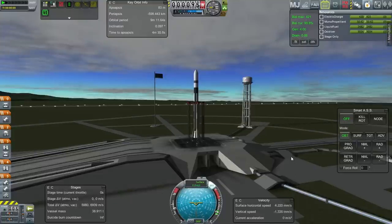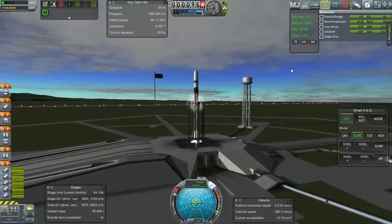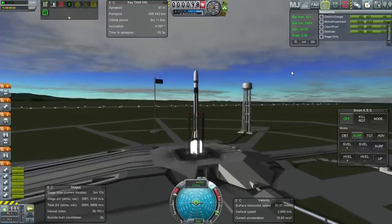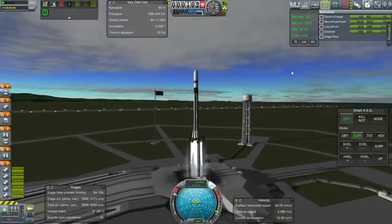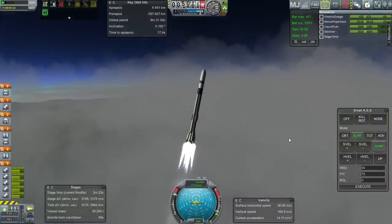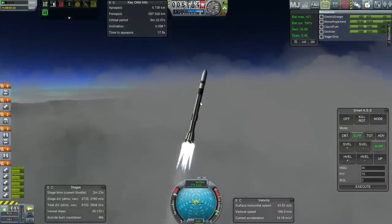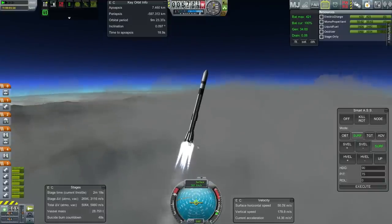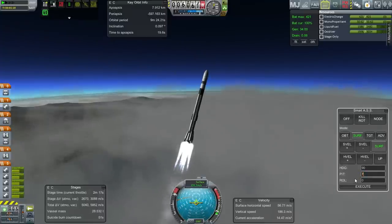S.A.S. on, throttle up. With the Maximus I expect I'll have to put these strakes higher, because it's got those big wings on the bottom of it and they'll have to compensate for that.